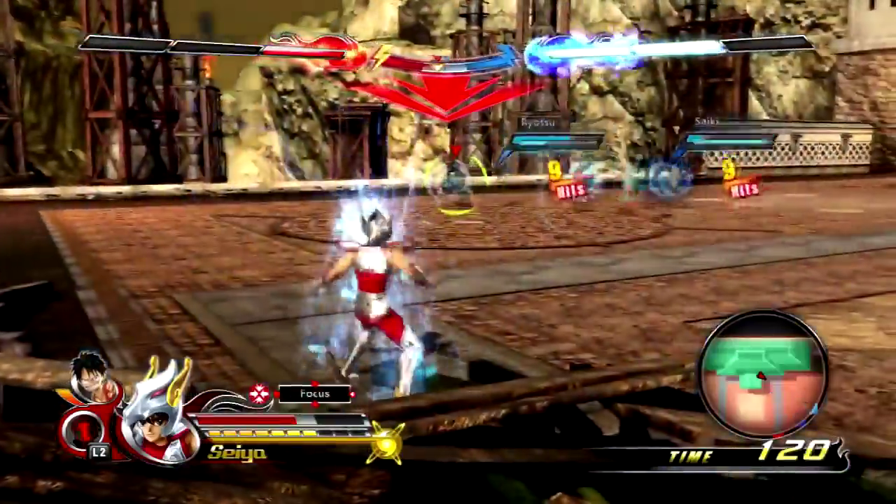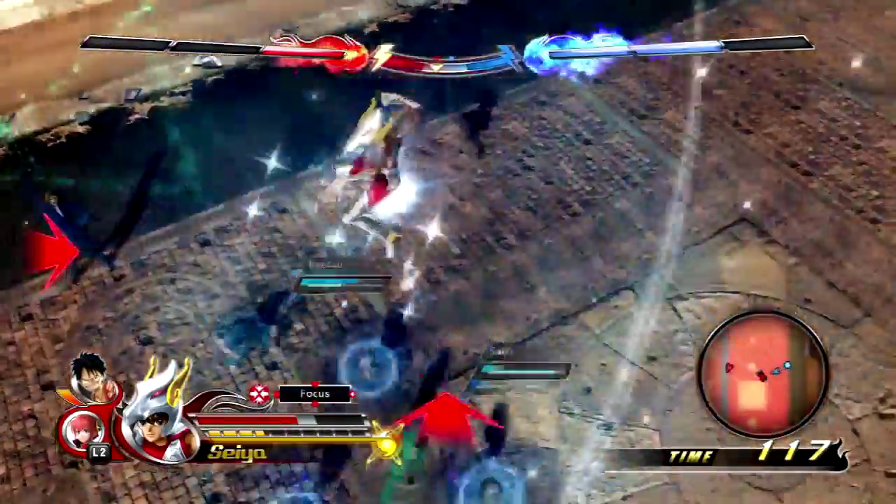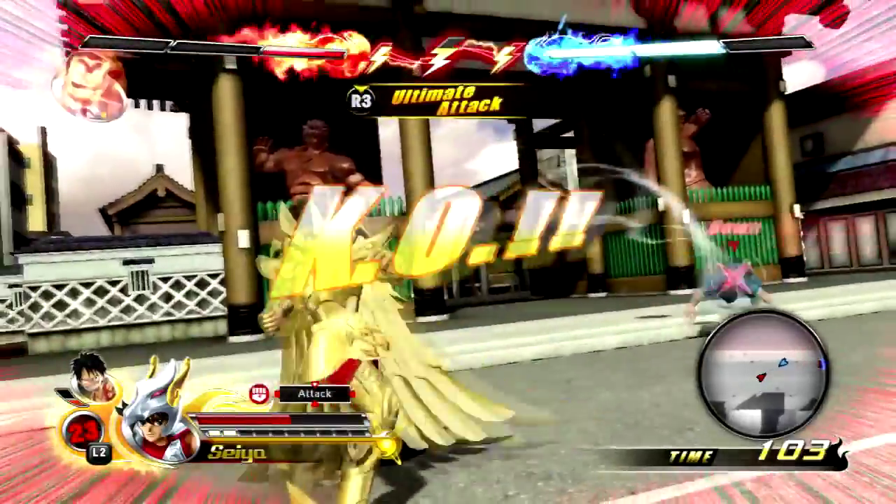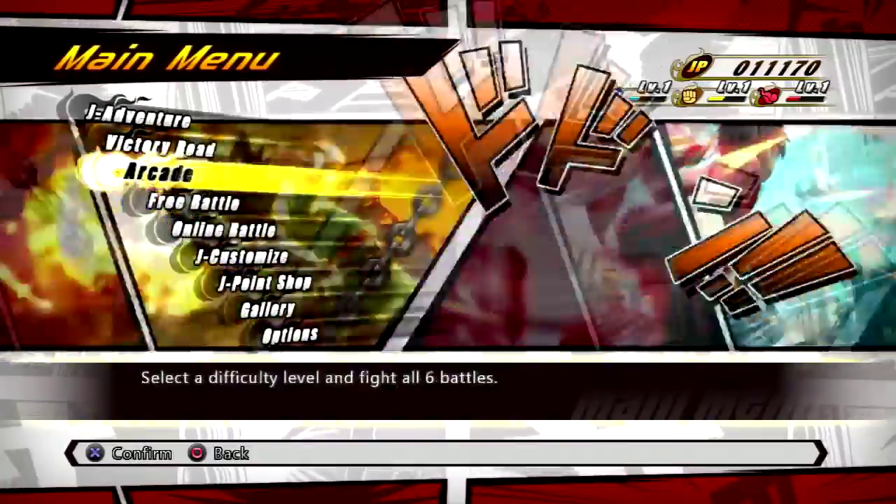The best strategy is to focus on alternating between the two characters on the opposing team, based on your proximity and how much health they have, so you can more effectively rack up the KOs. The game features a few additional modes.